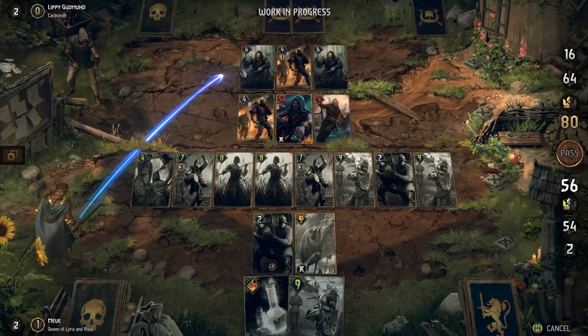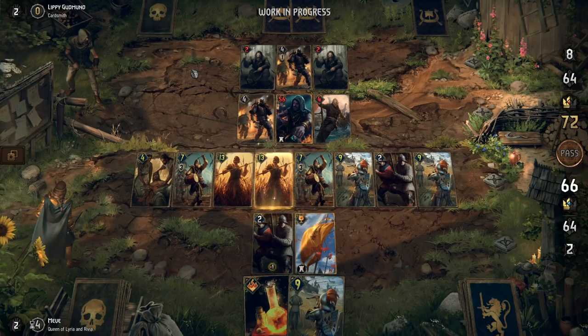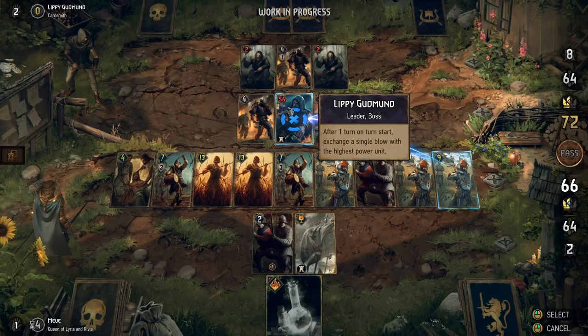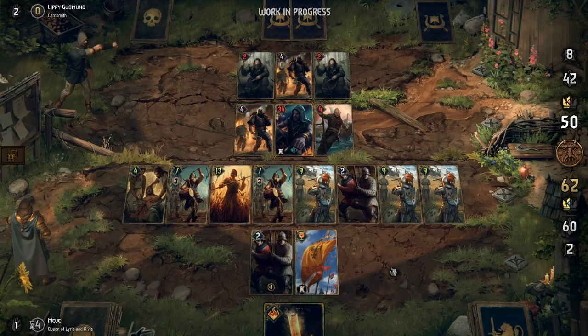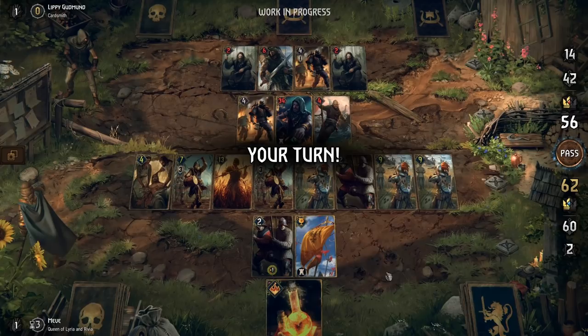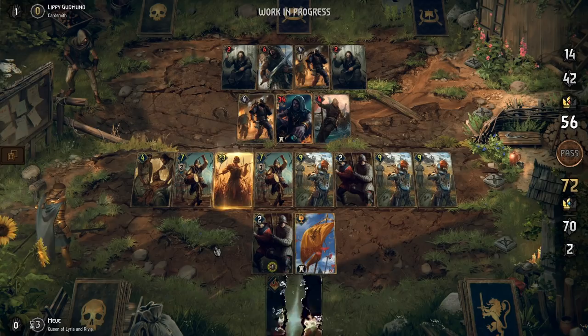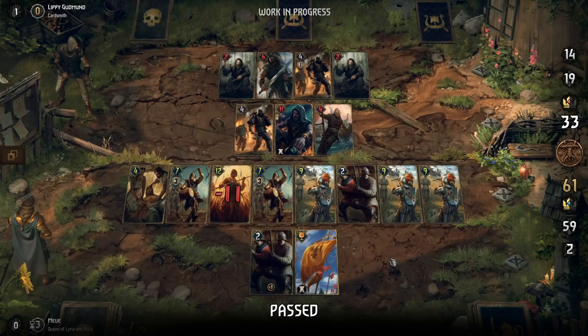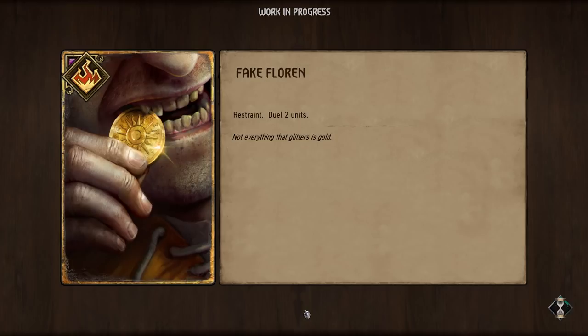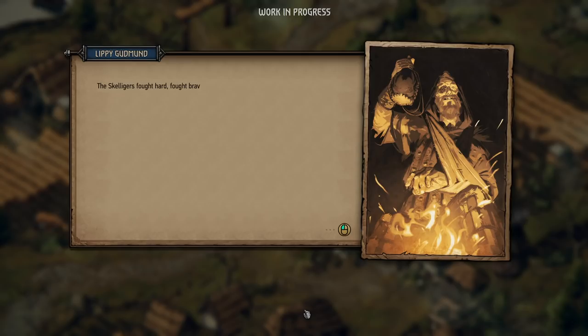Her Majesty knows what she's doing! The light infantry's order ability allows it to switch rows at our command, for example to free up some space and fit more units in a particular row, or trigger another unit's ability. Lippy's starting to lose steam, but we're almost out of cards. It's going to be close. The Skalagers fought hard, fought bravely, brought mayhem. Yet the Queen's ordered, disciplined force won the day.